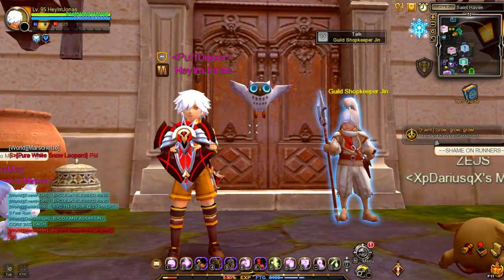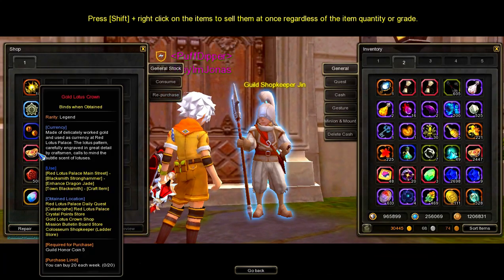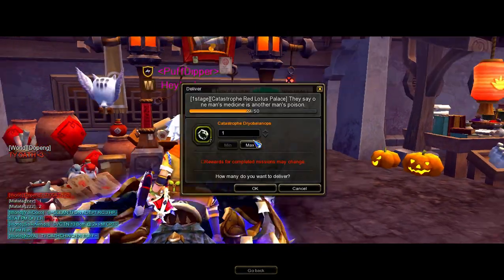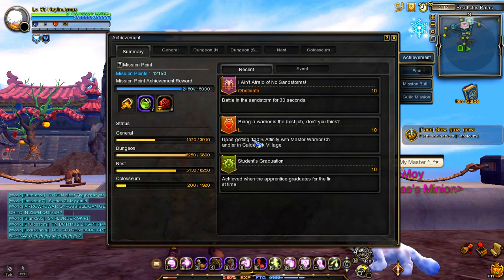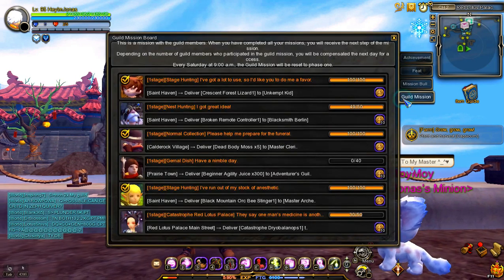The eighth source of Gold Lotus Crown is the Guild Shop. You can buy 1 Gold Lotus Crown up to 20 times per week on a character basis. 1 Gold Lotus Crown can be bought using 5 Guild Honor Coins. Guild Honor Coins can be acquired from doing the Guild Delivery Missions. To see the Guild Mission details, press L and go to the Guild Mission tab on the right side of the window, where you will see the details of each Guild Mission.